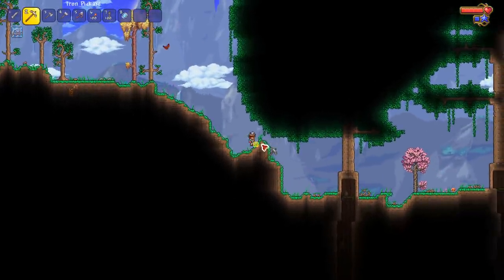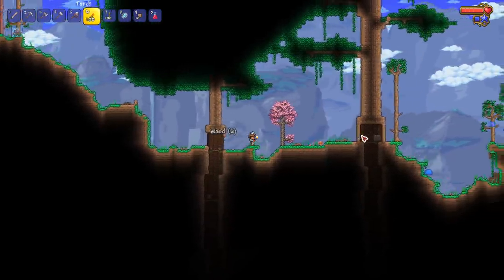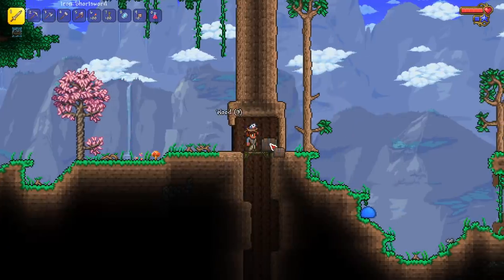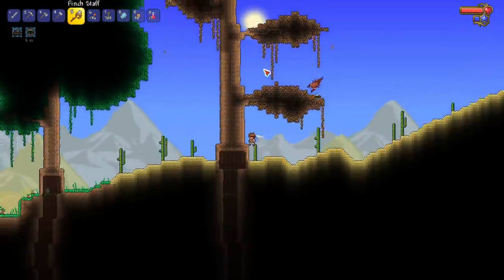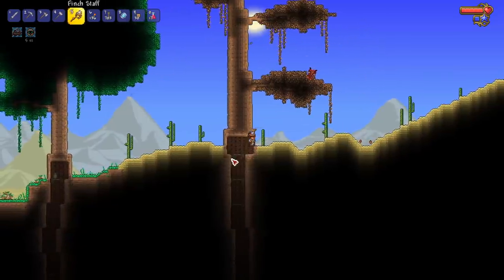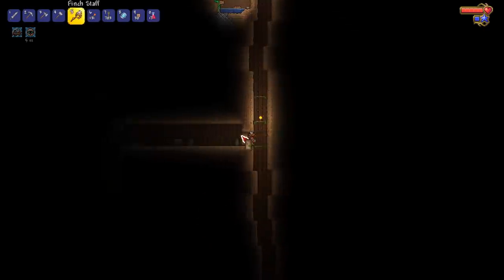Here we go, we've got our first livingwood tree. It may not always be in the first one — I've had a couple of worlds where I had to search a bit. Let's check this surface chest up here first before going down. I've got a good feeling about this one... it wasn't in that one. Look how far I've traveled — look how cool this tree looks in the desert. Let's check this one out.